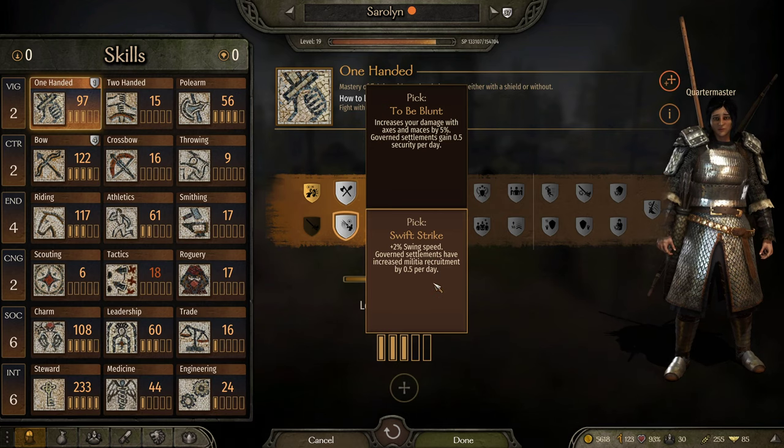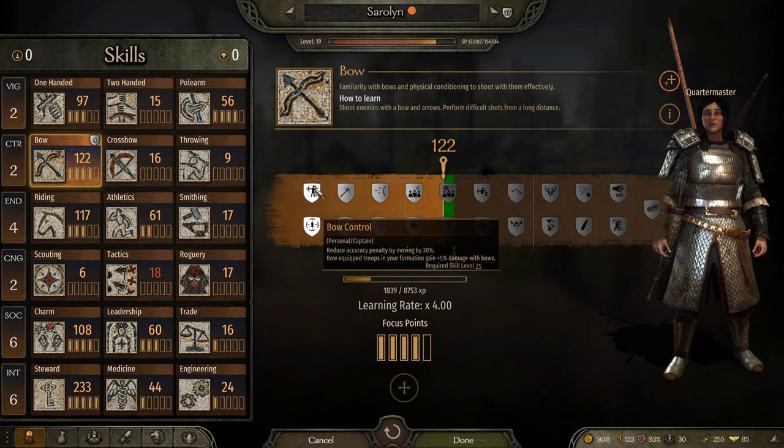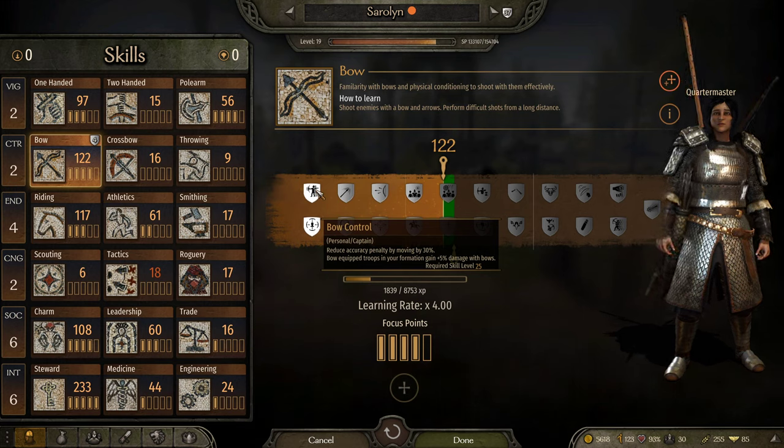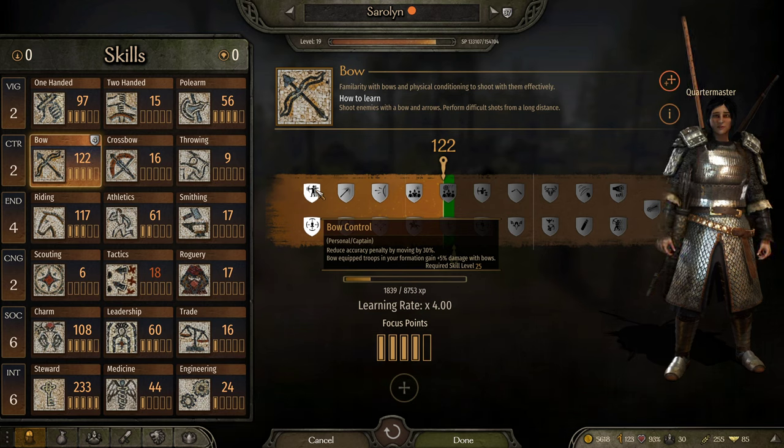For Zara Lynn, she uses swords, so swift strike makes sense, but now to the bow skills. I didn't really go over this before, but there are different types of benefits that you get through perks. You have personal ones, captain ones, party leader ones, and governor ones.